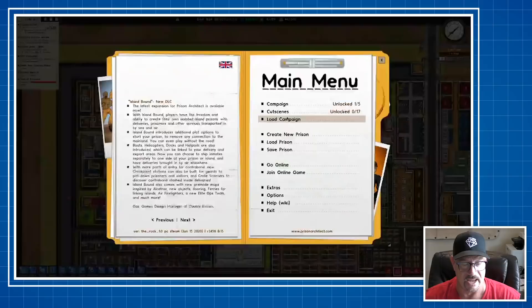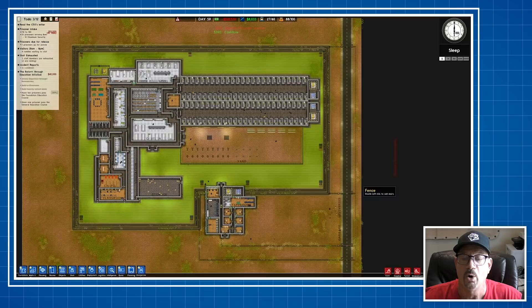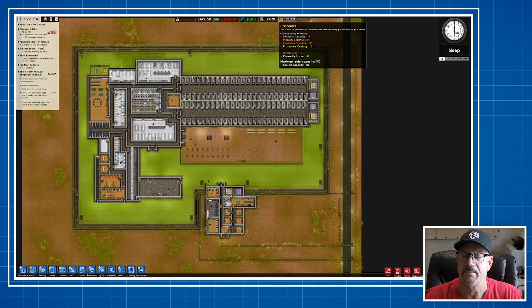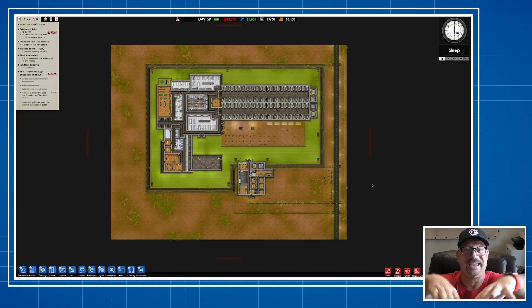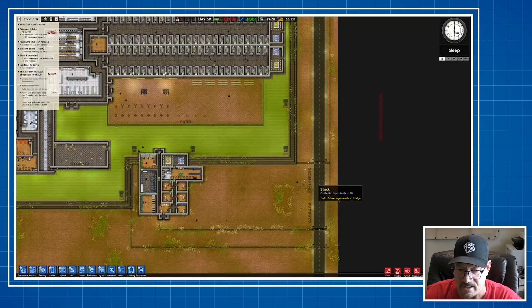Let me load the last prison. We have a very small prison — nothing wrong with that. Good job: maximum security prison, 88 capacity with a max of 100, and you're under capacity. You're losing money — that's okay because in my world you would lose money in a maximum security prison; it shouldn't be run for profit. What I would have done right off the bat is put a small camp area and put all the camp inmates over there, because they're the ones who would take care of the grounds around the prison.